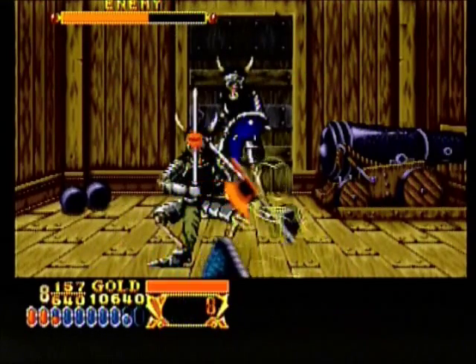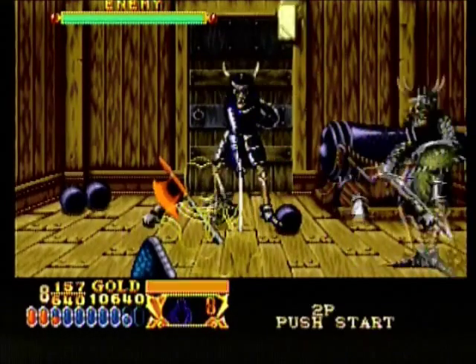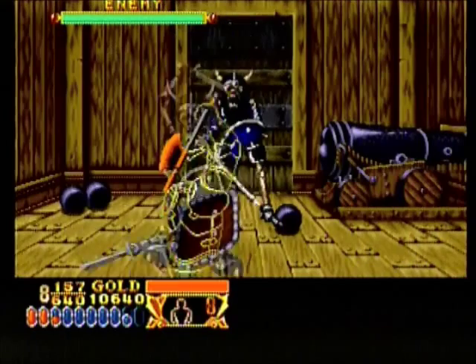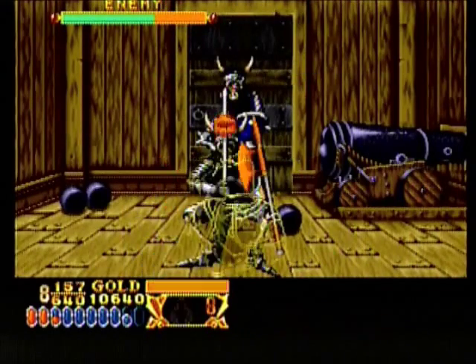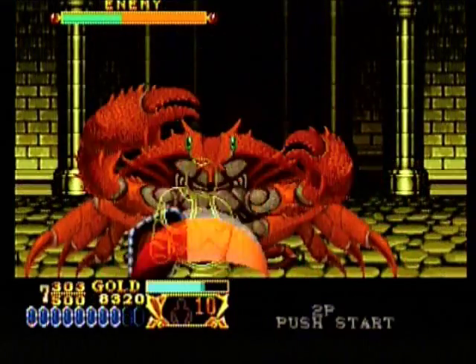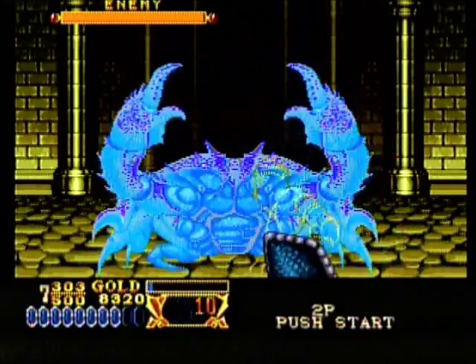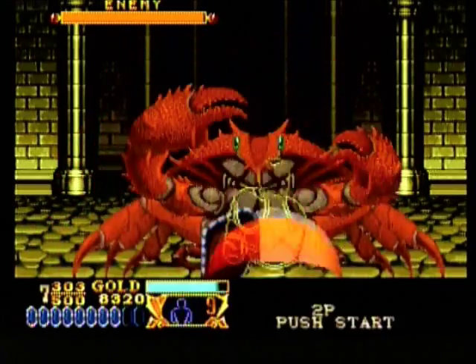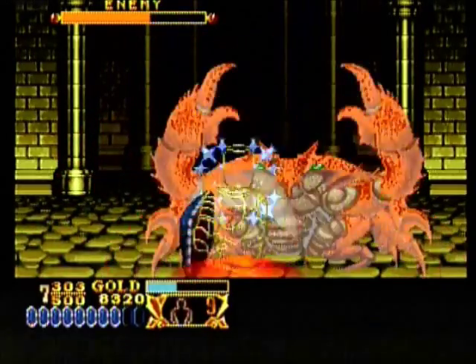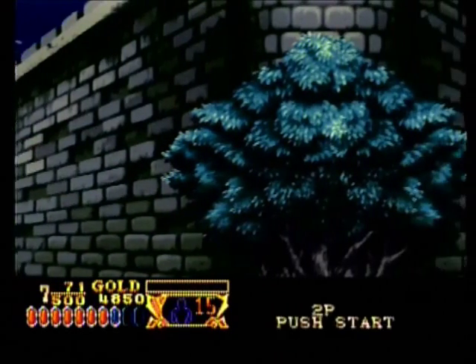The game will also take you through various terrain typical of a fantasy RPG setting — for example, forests, dungeons, and mountains. You'll also have a stage that takes place on a ship, and lava pits as well. You'll also come across very large creatures such as giant crabs and really giant soldiers, so you have a great mix of enemies. They do repeat themselves, but considering this game came out in 1991, we'll let it slide.